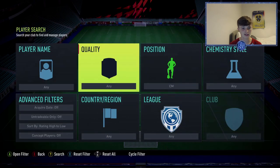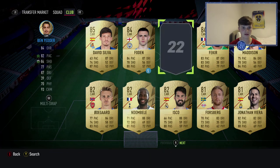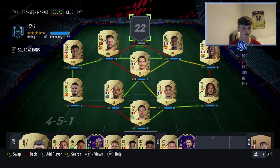To finish off the attack, our striker is Ben Yedder — you might have had nightmares from FIFA 17 and 18. He gets the links he needs. 91 agility and balance is where he becomes insane, along with 88 finishing. Five-star weak foot, four-star skill moves. Seven goals and four assists in eight games — he's been a beauty.